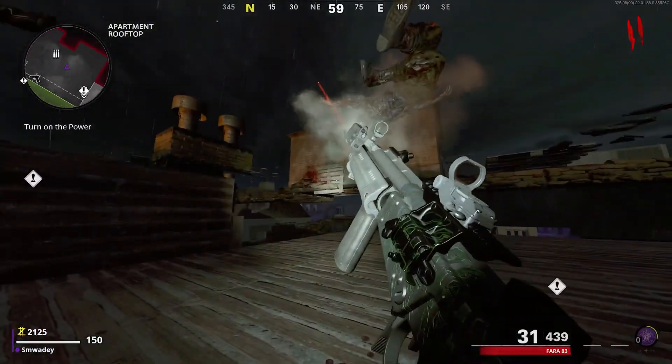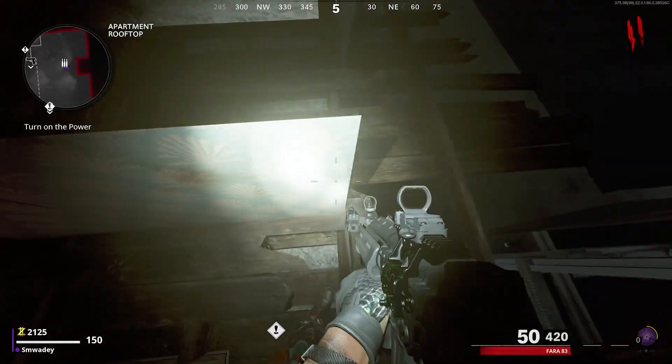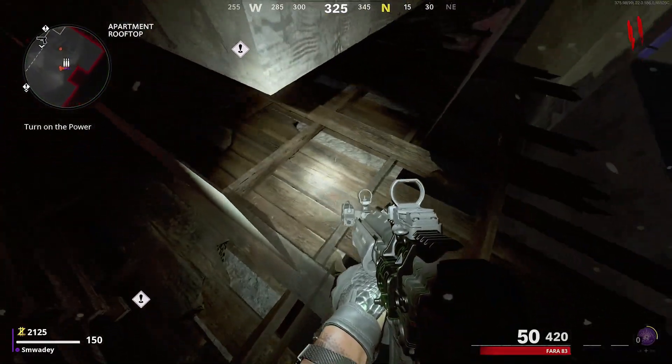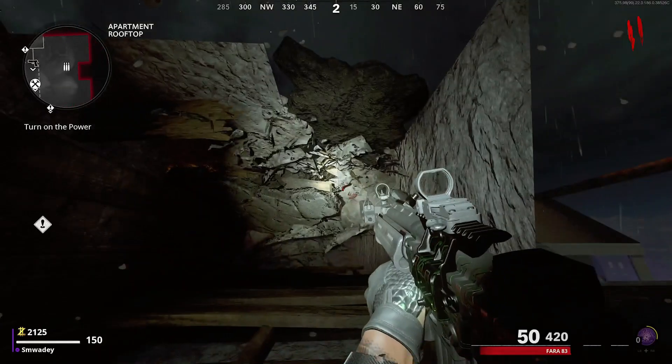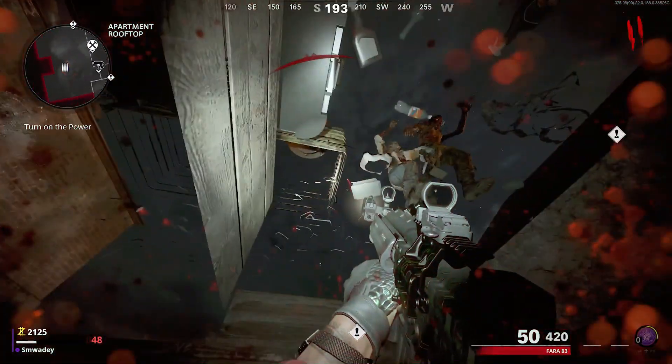So I'm just going to show you that now. All you want to do is come down into this corner, hop around and as you can see there you will drop down. Now you can jump up, get ammo, and from there just go back around where you came from. Go back to the open area and that'll be absolutely fine — you won't take any more damage.